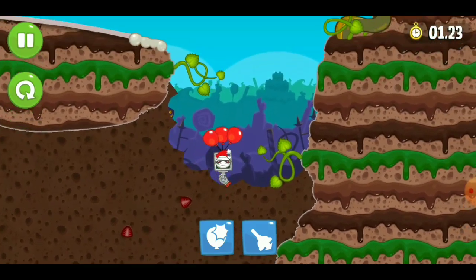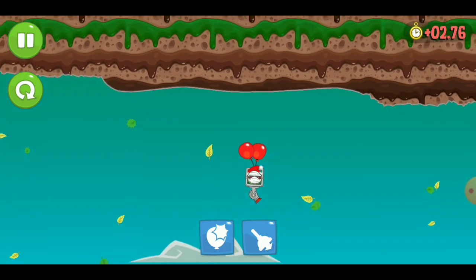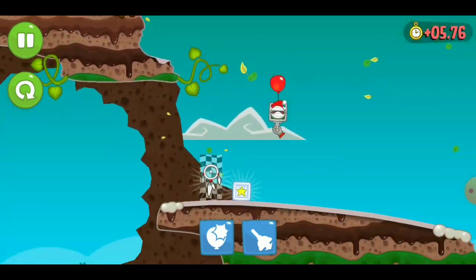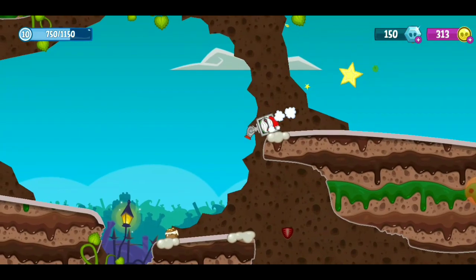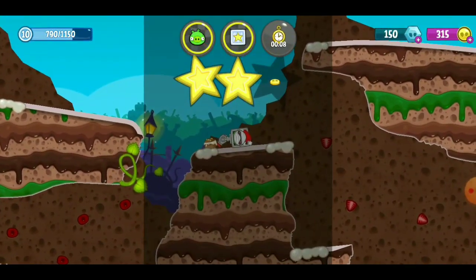We're right there, we almost had it. Alright, we go like this — pop a balloon, we just float down just like that — boom, and we got one of the boxes. There we go, two stars!